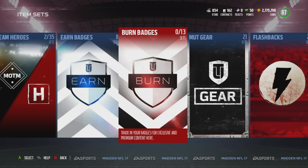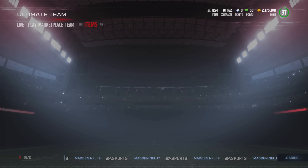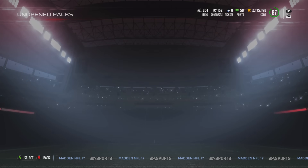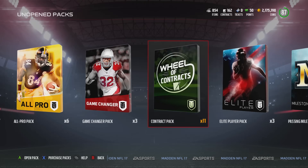You still get the 500-coin quick sell out of that pack, and the minimum now is 75 contracts. So the math works out the same. You can either go to the store and buy contracts — easier that way, but you don't give anybody the coin — or you can go to the auction house, sort by bronze badge, buy one, go to your binder, and just keep buying as many as you can.